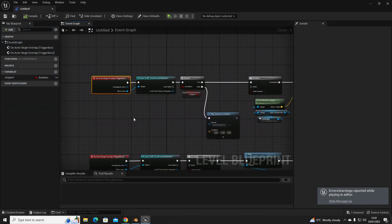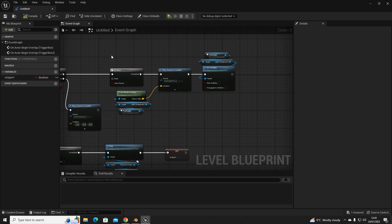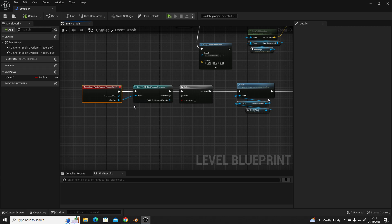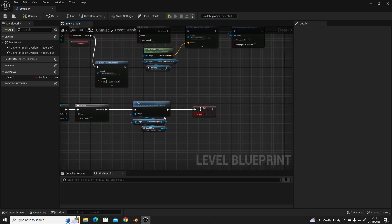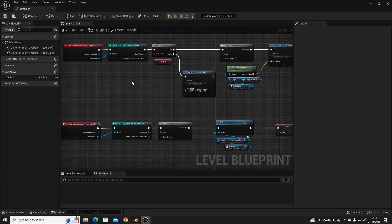Quick recap of the code: Begin Overlap on the trigger box, cast to First Person player, Do Once — so it only fires once unless reset. For the second trigger: Begin Overlap, detect player, Do Once, play the level sequencer animation, and set 'IsOpen' to true. That 'IsOpen' variable is what the branch checks in the first trigger's code. If you have any more questions, ask in the comments — I'm happy to make more tutorials. Thanks for watching, take care!